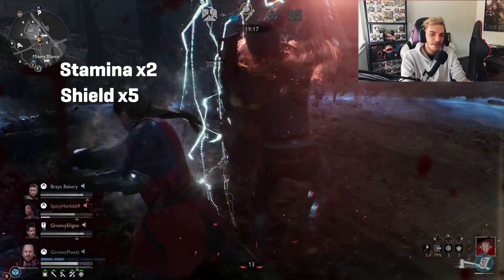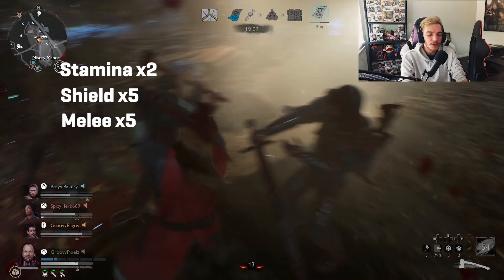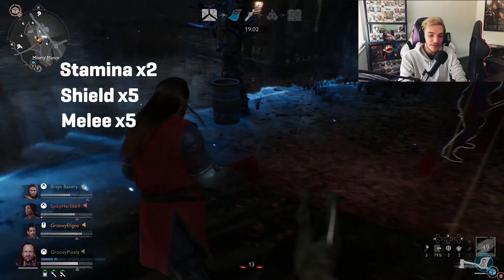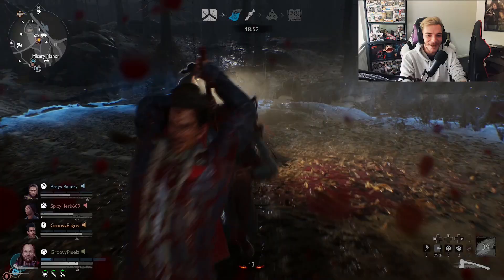Once Shield is maxed, the next priority is Melee - I want the actual damage output and attack speed. So the order is: Stamina, Shield, Melee, then Health. Fear and Range come last because they're kind of irrelevant on Warrior classes. Having five shield bars makes this guy almost unkillable, which is amazing.